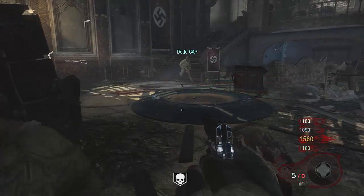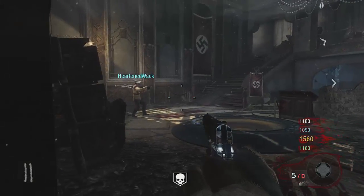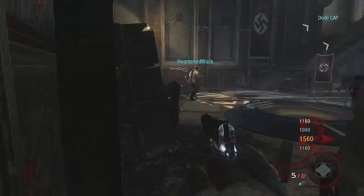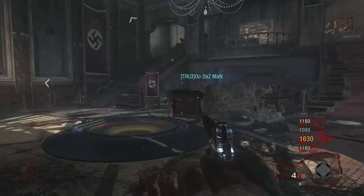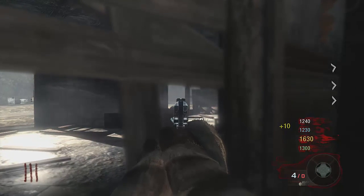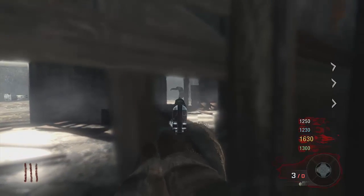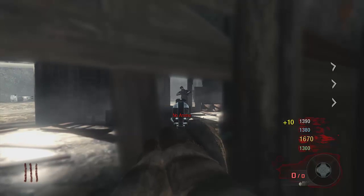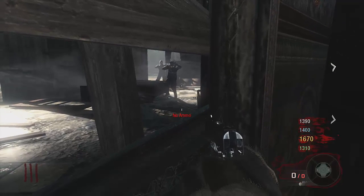'Rites of Passage' - stop Menendez once and for all, 50G. So these achievements are for when you complete the campaign and you get 50 gamerscore, which is pretty good. The next one is 'Old Fashioned' - complete these four missions on Veteran and you get 50G. Four missions on Veteran is pretty easy. The missions are Pyrrhic Victory, Old Wounds, Time and Fate, and Suffer With Me.